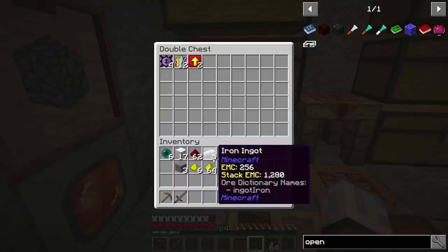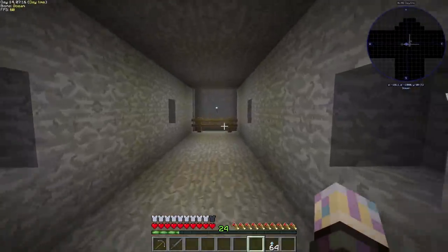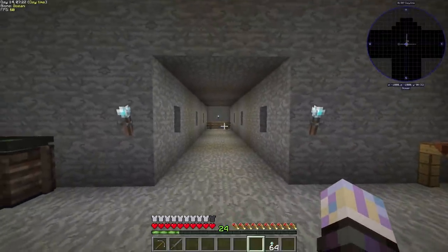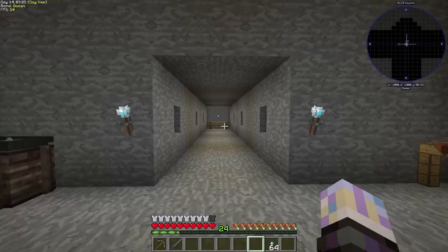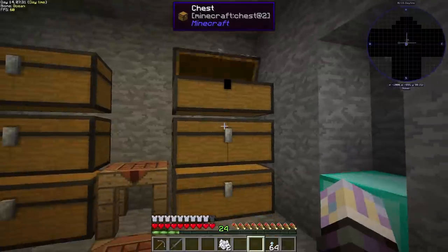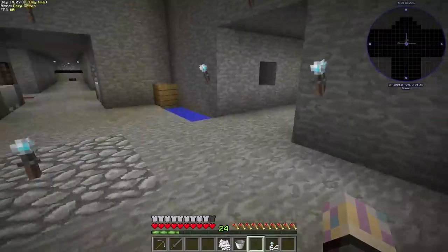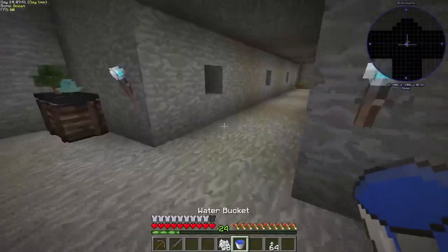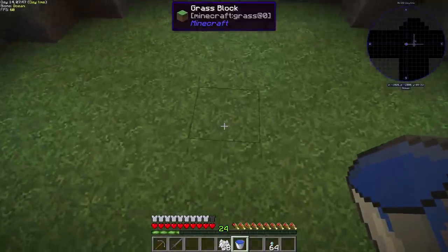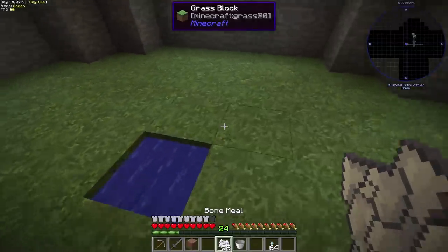My passive mob farm down here — it's only going to work on custom mobs. There are ones like energetic sheep and fluid cows in the pack that'll spawn down here, but regular vanilla mobs will not. I want to deal with that, so let's grab some bone meal. I need some yellow dye, so might as well get that taken care of at the same time. We'll head down here and deal with chickens because I really want chickens.